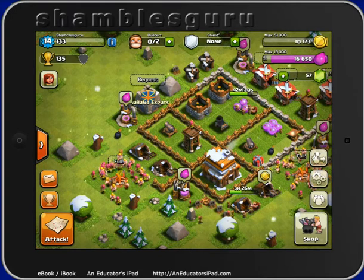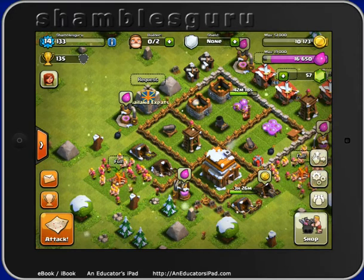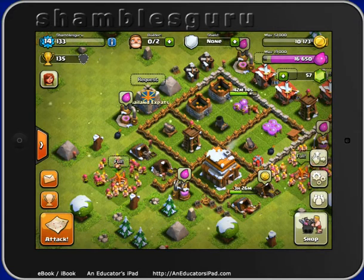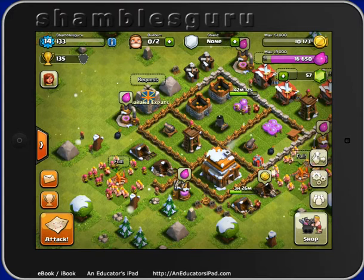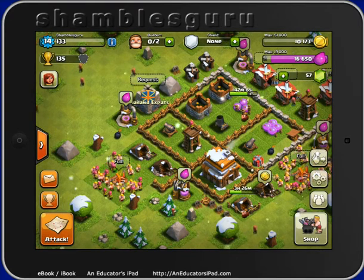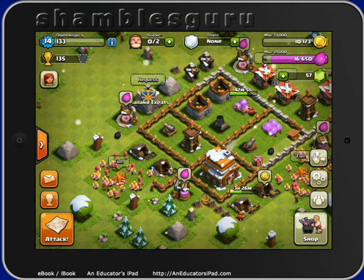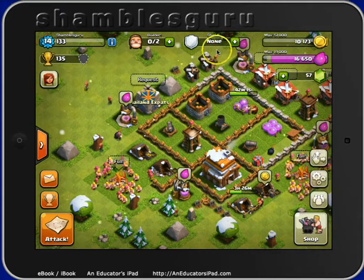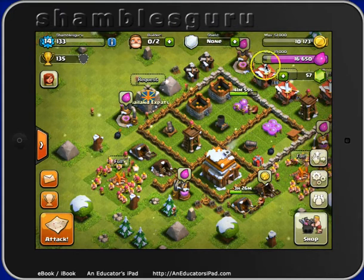This is my settlement, or my village. What I wanted to share was, because I'm now four days old as a newbie, you get three days when nobody can attack you. Well, this morning my shield was taken away, and you can actually see it says shield here — there's no shield.